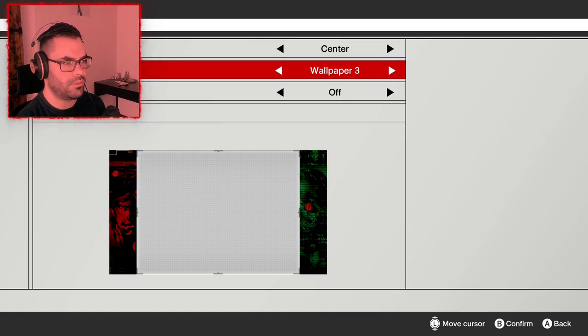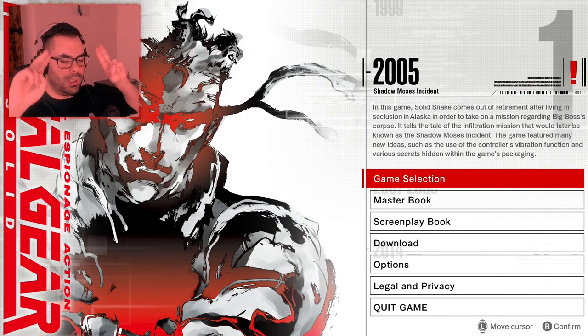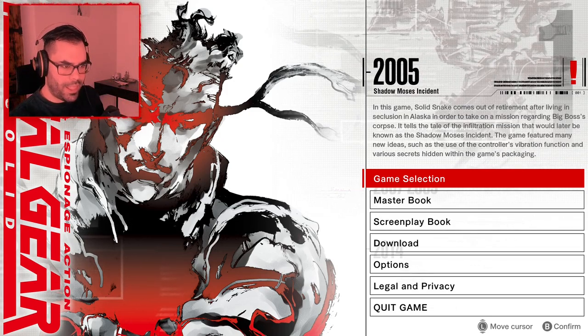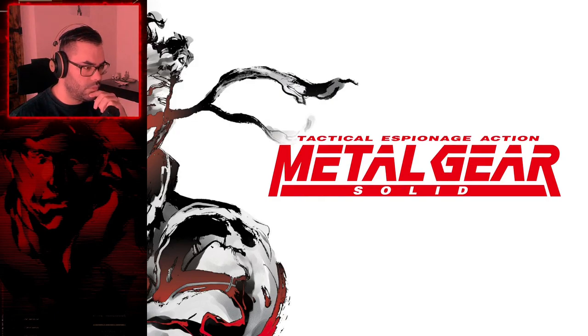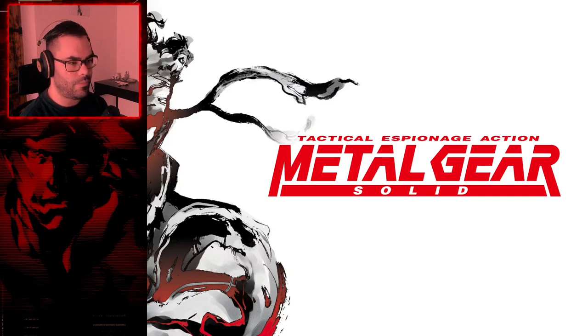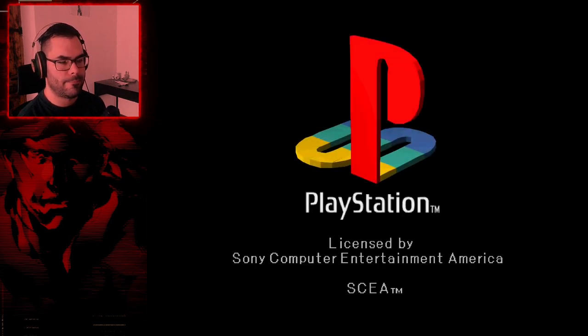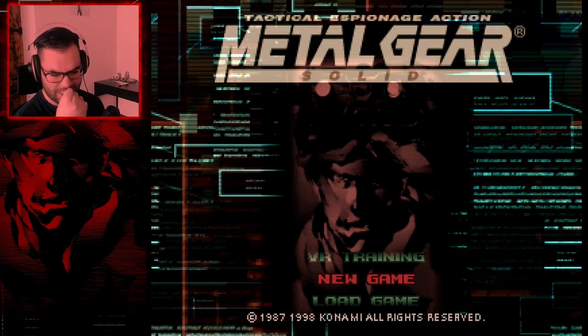That's all the content in the menu. Now we're going to go to the game — I'm going to try to roleplay as Snake and go through all that happened before this game. We'll see the briefings and launch the game. Here we go — from the main menu of the game, let's enjoy the main menu music.